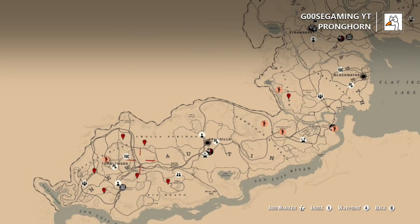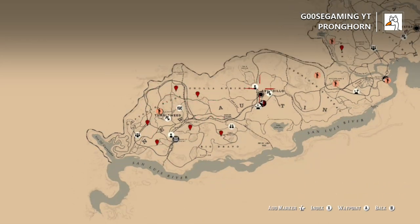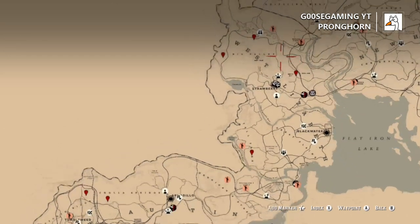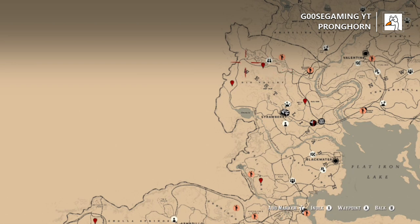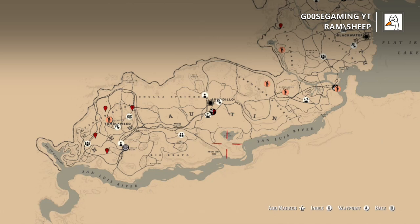Pronghorn are up next. You can find these very commonly in New Austin. There's not really many deer that hang out there, but there are rams and pronghorns. You can find some pronghorns in Tall Trees. Also Big Valley — a great spot to look is a little north of where it says Big Valley on the map, just around the Little Creek River area, and that's probably the best spot to go and find them.